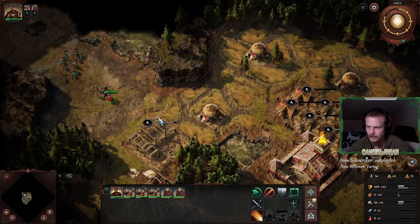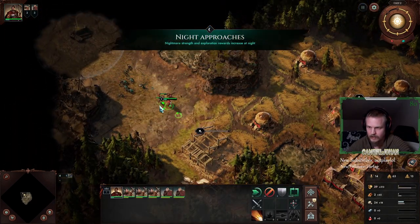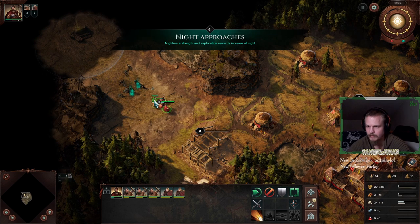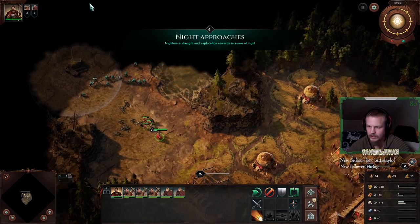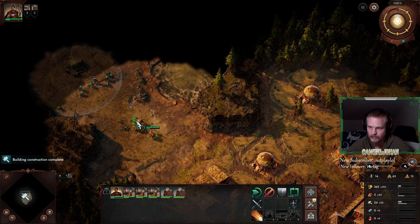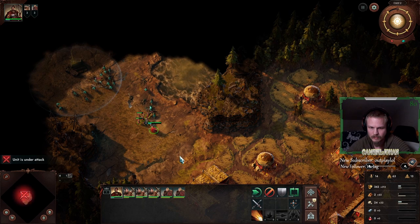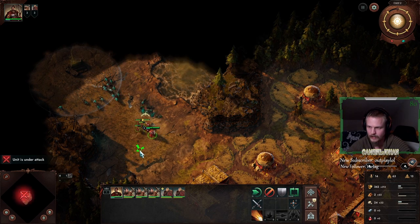Now we still have the money for it, so we research the ballista. And that's what we're going to do. Now you're basically fine — you can just continue ecoing. You're set. You have everything you need for the first death night, and you have a good start.